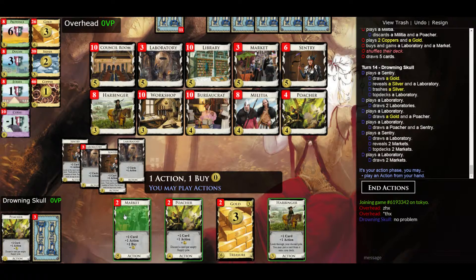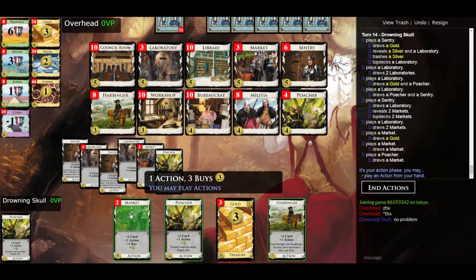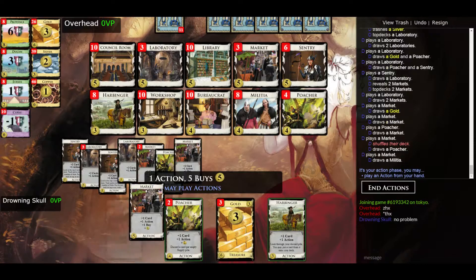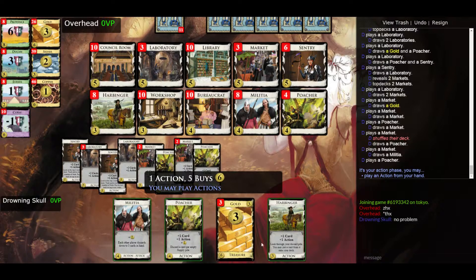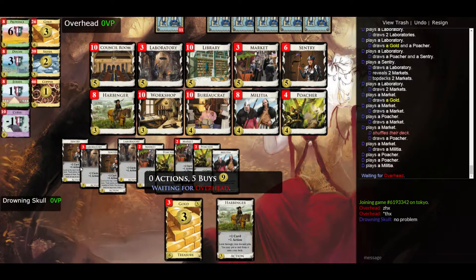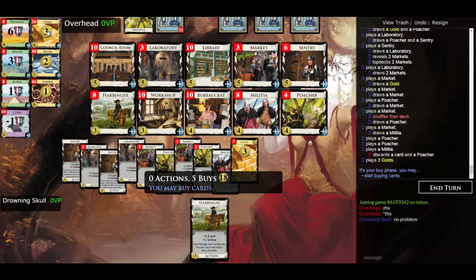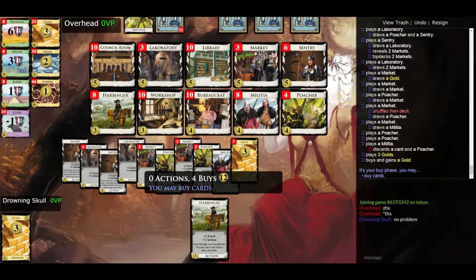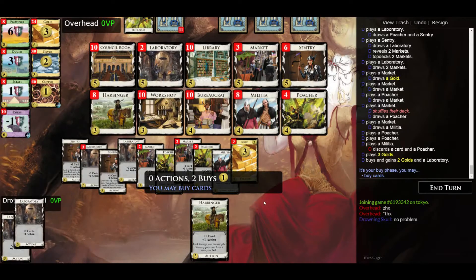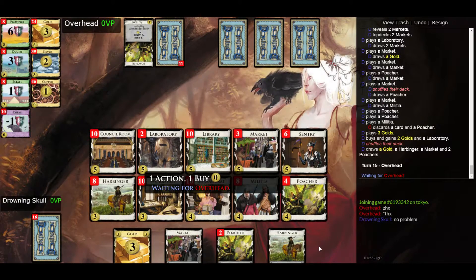When you play sentry, at the start of the turn you probably want to discard the treasures so that you draw the cantrips and drawing cards first. Let's get two golds and another lab — might be a bit greedy with golds but we'll be fine.